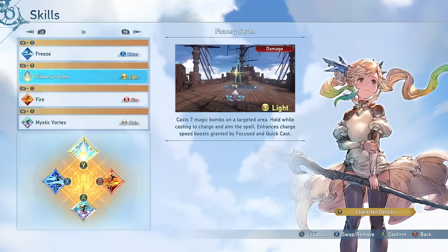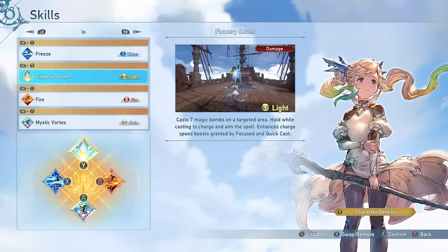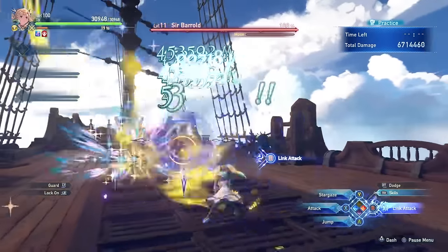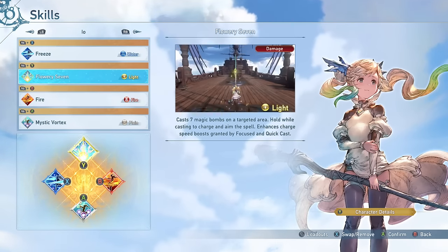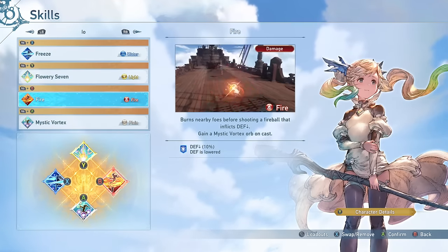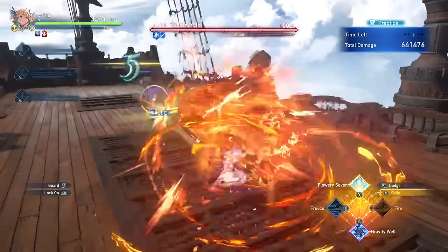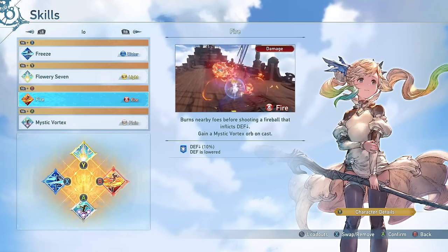Flowery 7 is one of your big burst spells. It does not grant a Mystic Orb like her other damage abilities, but it's still very much worth running because of how much damage it does. You don't have to hold it to get the full amount of damage if you are maxed out on damage cap, so you can just tap it and still get the full value. Fire is a really good ability that lowers the defense of the enemy, so if you're not quite hitting caps, this can help. It is also very quick cooldown just like Freeze, so this in coordination with Freeze is one of your best bets to build up your Mystic Orbs fast. Definitely recommend running this at all times.